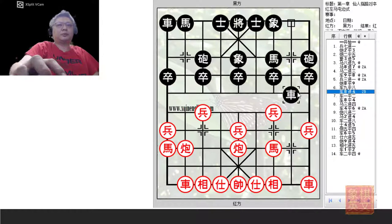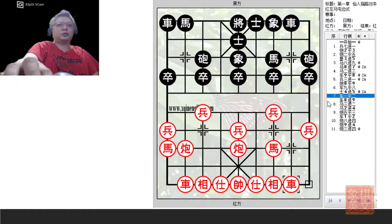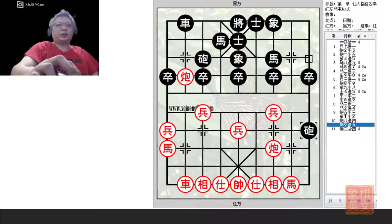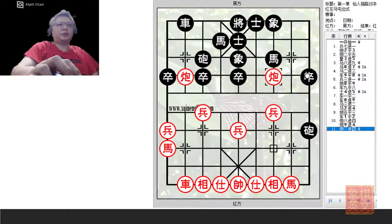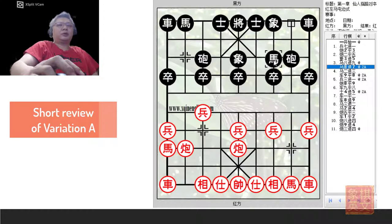R8+4 would not be a good idea. That is why Black would choose to consolidate his defense with A4+5, but in doing so the pace of the game slows down considerably, leading to a draw situation. Red would still try to trade chariots to release pressure, then attack from that file with a blockade. Because Red had pushed both pawns, Red would have the spatial advantage and Black's pieces would have trouble developing due to the loss of space. The horses are now very active, prepared to attack. So Red would have the advantage in Variation A.